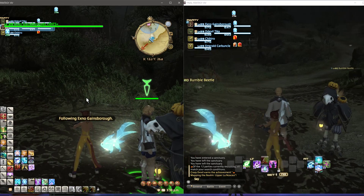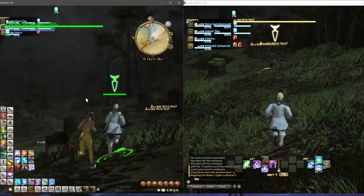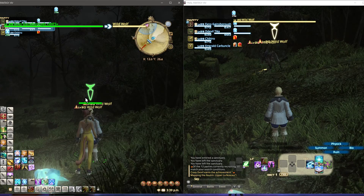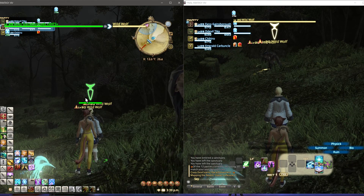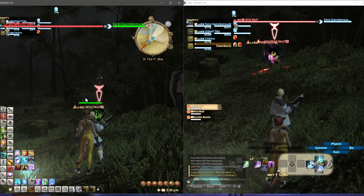Press 3 to follow. Every time she casts a spell she stops following. So I can cast Bio, and as I cast Bio you can press E to target the nearest enemy and start the fight.